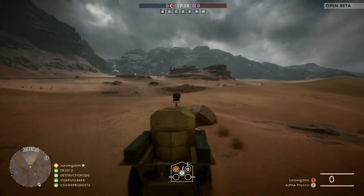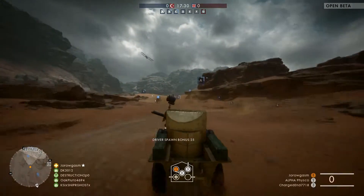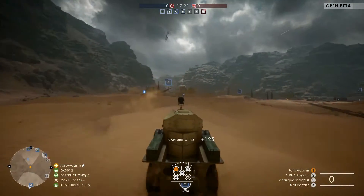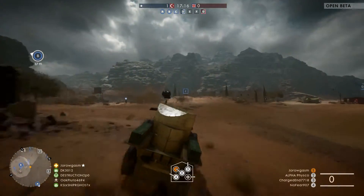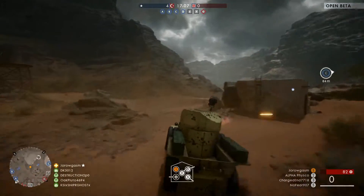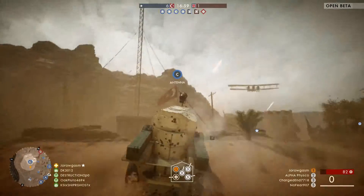All right, so this is our first vehicle driving experience — I have not done this before. I've got my man Alpha Psycho and Cisco as my backup here, so we're gonna go in and just wreck havoc, just demolish what's going on. Let's go to C. There's a rock there — this is an armored car, but rocks are fine, rocks are not going to be the demise of this vehicle. Let's get up here and capture it.